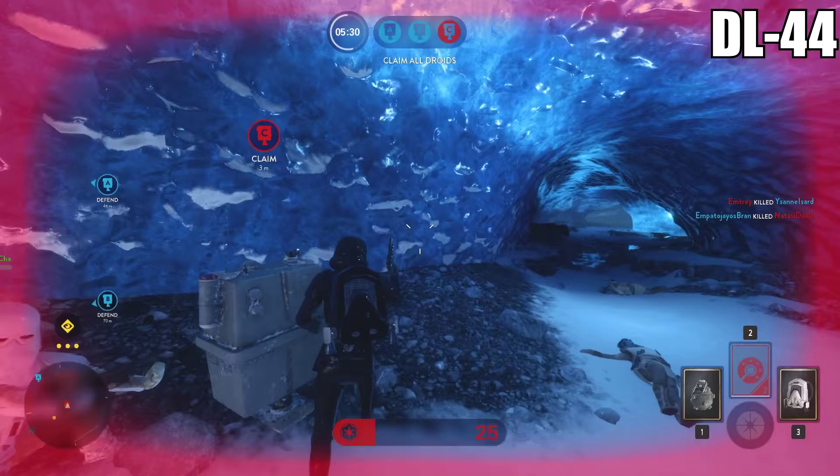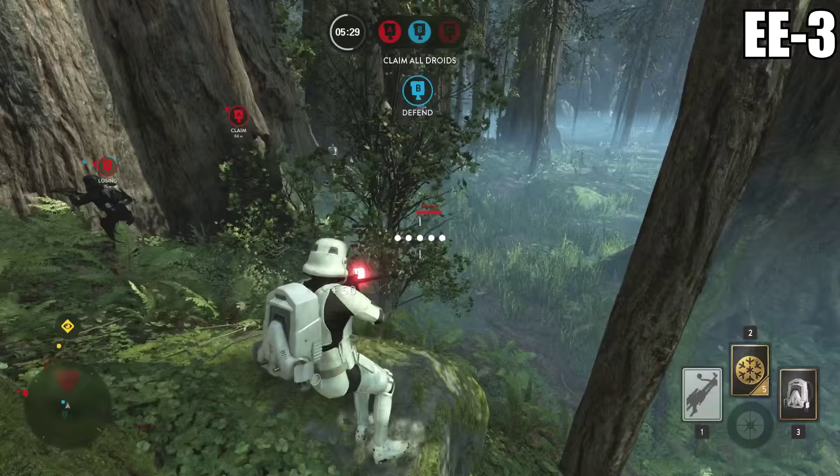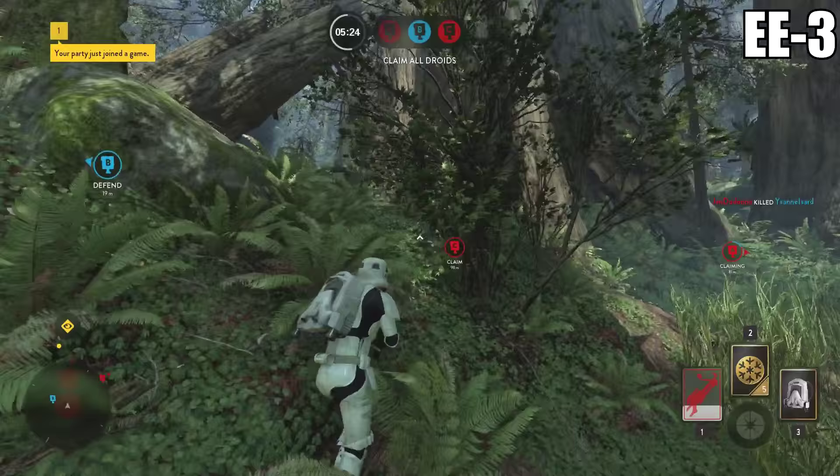On the other side of the spectrum we have the EE-3. This is a 3-round burst weapon, but unlike the DL-44, which is incredibly inaccurate, this thing is basically a laser beam. This is going to be one of the best long range weapons in Star Wars Battlefront.